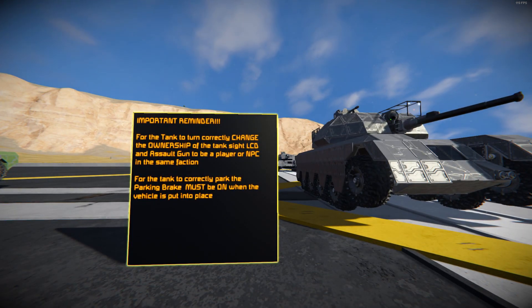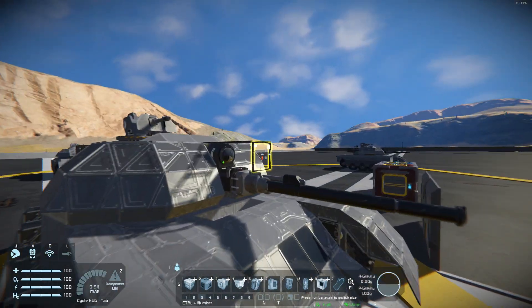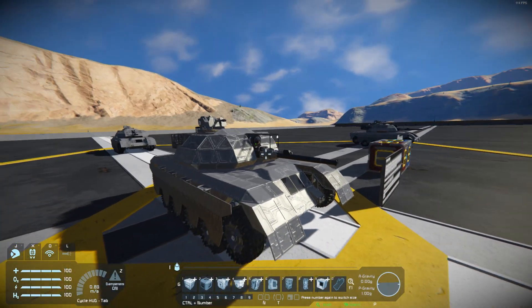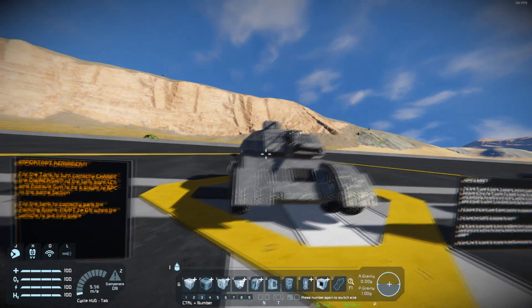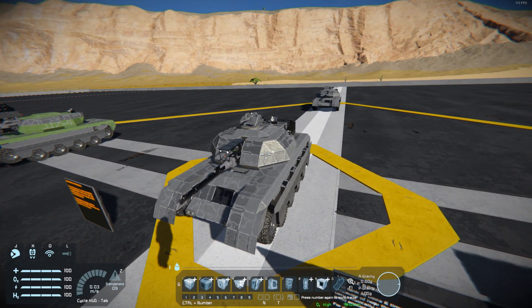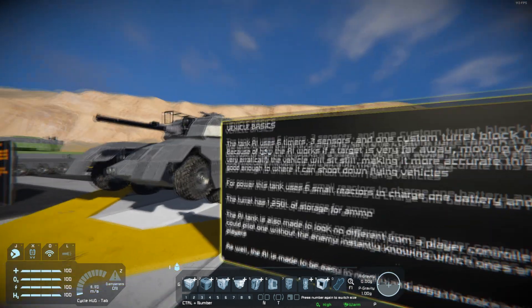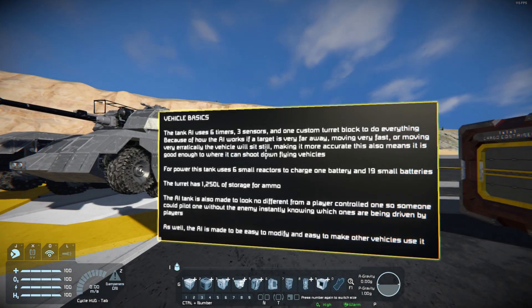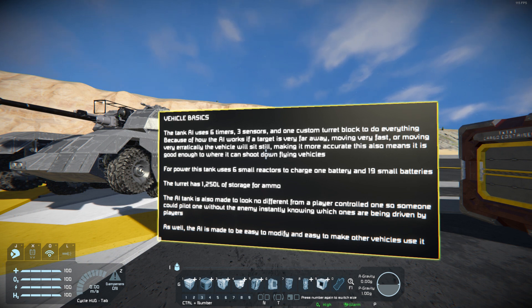A very important reminder is that for this tank to work correctly, you have to change the ownership of this tank's sight LCD and the assault gun to a friendly NPC or player in the same faction. For this thing to properly sit still and brake properly, it has to have the parking brake on whenever it is put in place. The tank AI uses six timers, three sensors, and one custom turret block to do everything. Because of how the AI works, if a target is very far away, moving very fast, or moving very erratically, the vehicle will sit still, making it more accurate.